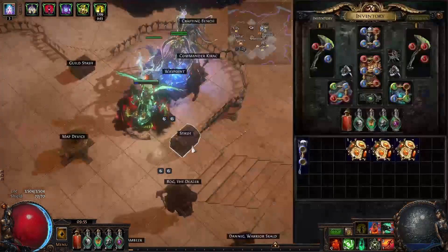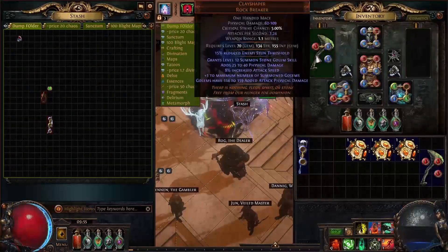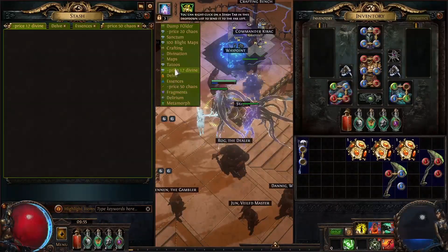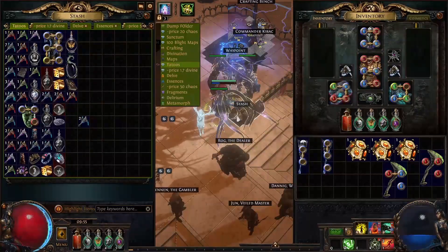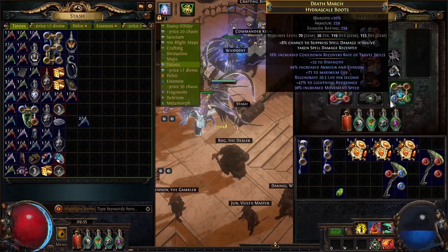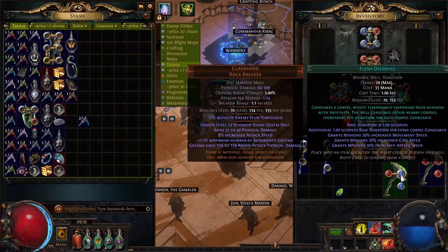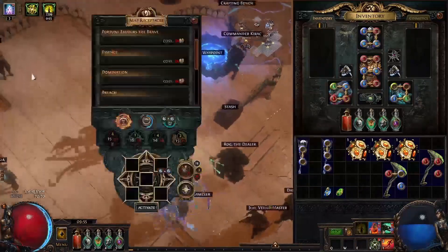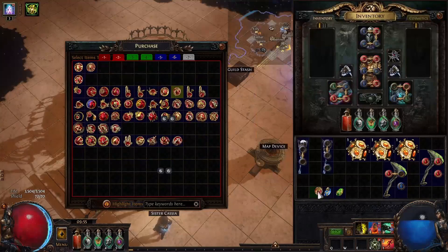We've got our wands. Now we are going to have to rearrange a couple of things. In one wand we have desecrate — and where is flame dash? Not flame dash — flesh offering, and then it needs to be linked to lifetap support. So that's one of each color.